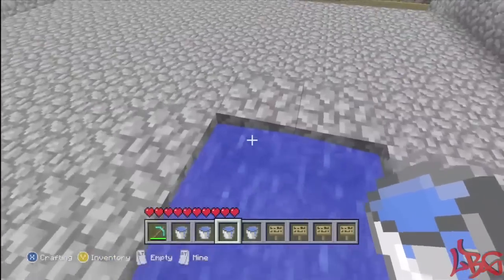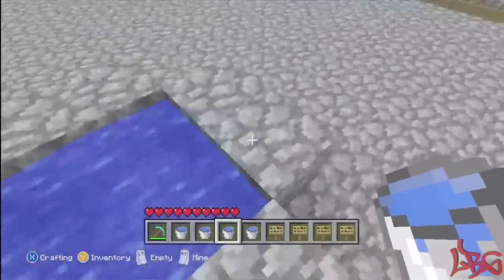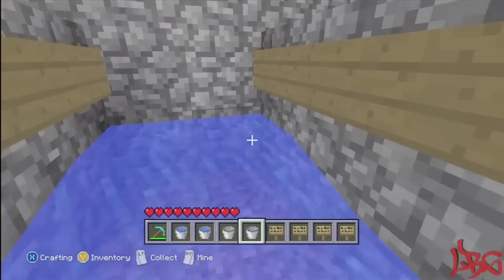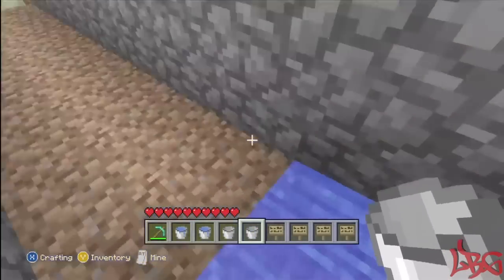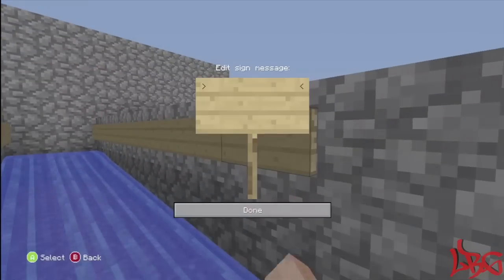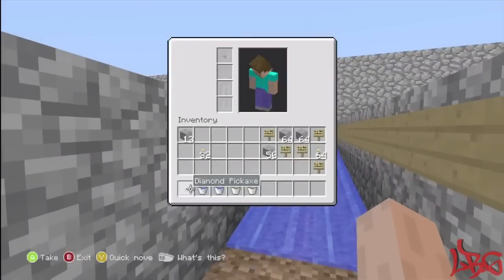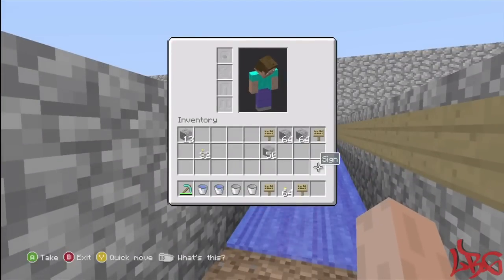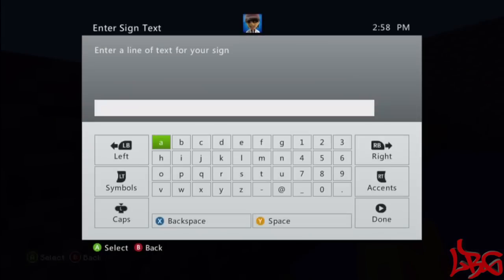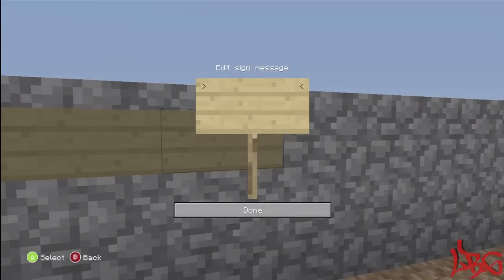I'm back up here. I got my source water — had to get four buckets and make the big square. You put the water on each end, and it's just always there until you take it out. We're gonna fill this up right here — put one on this side and one on that side, and it'll flow all the way across. Fill up all the signs. I've emptied out half the chest already just for this one row, so stock up on a lot of wood because you're gonna need it.